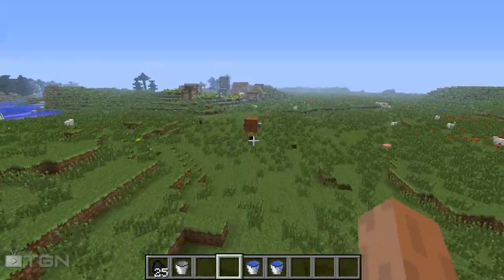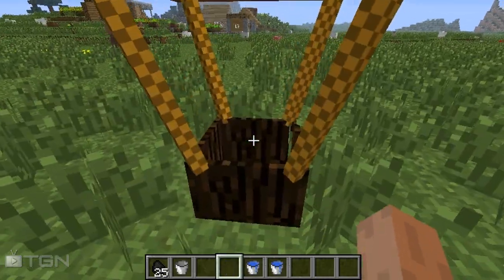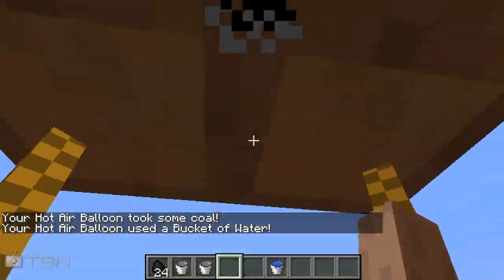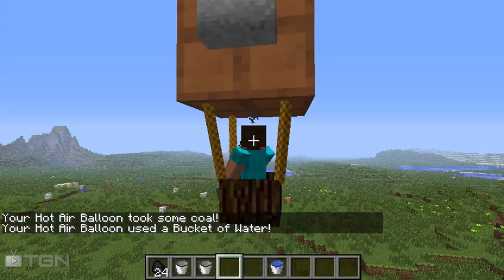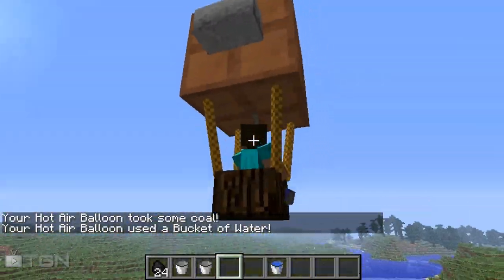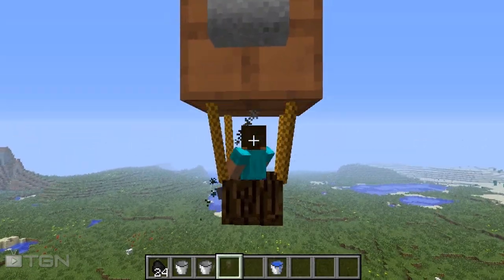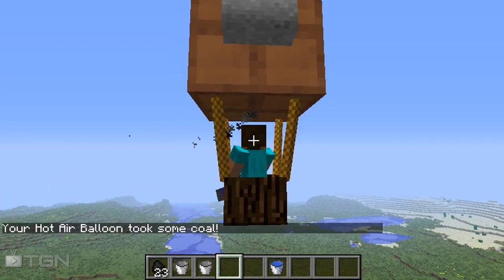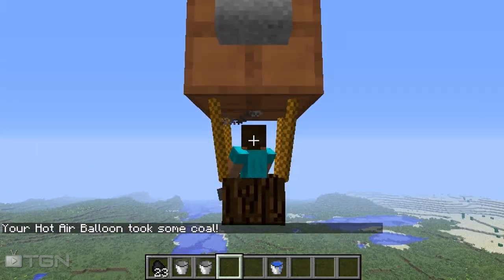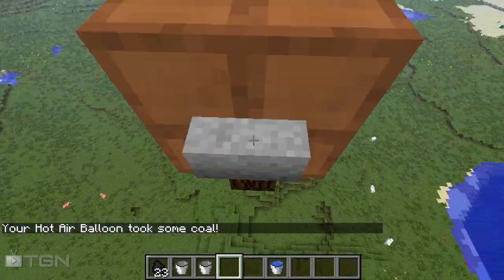The powered balloon takes the exact same materials to fly, except you can control where you go. A really cool thing is the little steam coming out the bottom of the hot air balloon, which gives it a nice effect when you're flying. The steam only comes out when you're pressing the spacebar to ascend.